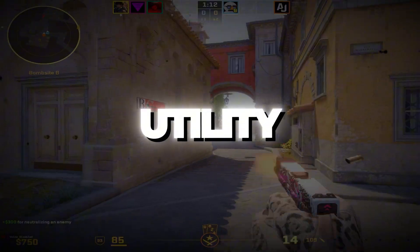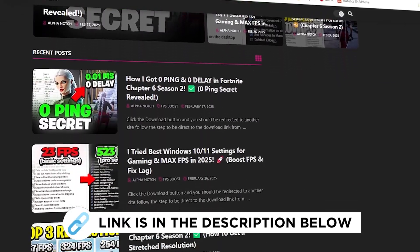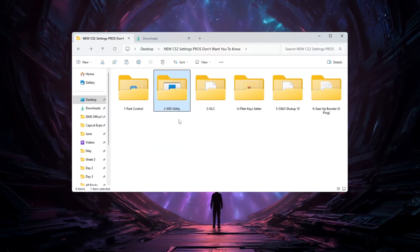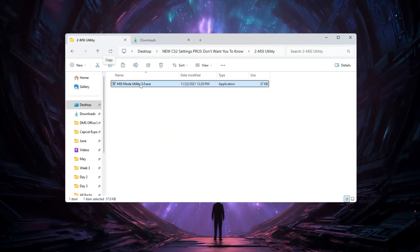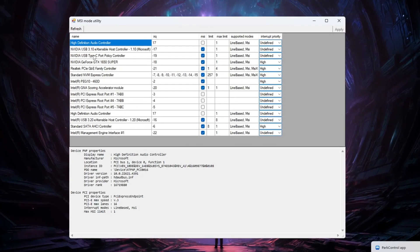Step 3: Use the MSI Utility to Optimize Hardware Performance. You can get all the files from my official website — the link is in the description. The MSI Utility is a great tool that helps boost your PC's performance by reducing latency and making your hardware work more smoothly. Once you have downloaded and opened the program, look at the list of hardware devices shown.